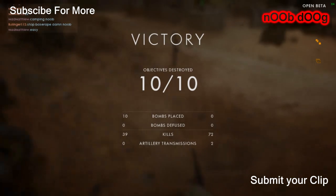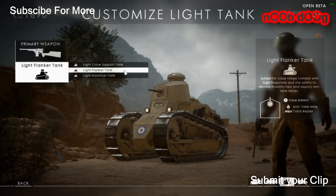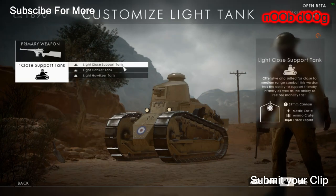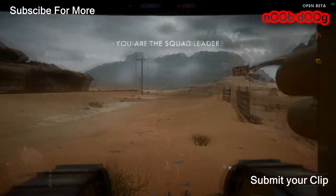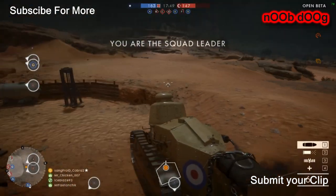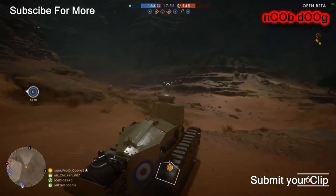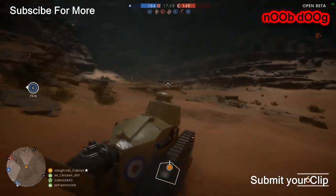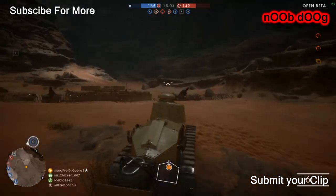Now let's talk about the infantry classes introduced in Battlefield 1. They have introduced 4 core classes: Assault, Medic, Support, and Recon. The Assault class is a mixture of the previous Assault class and the Engineer class. Instead of having medic kits and revive kits like the previous Assault class, this year's Battlefield 1 Assault class will have the firepower of the previous version's Engineer class.